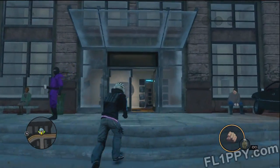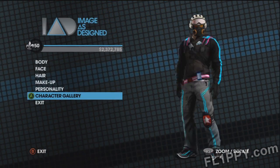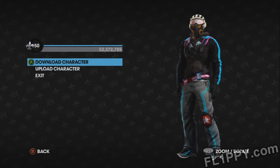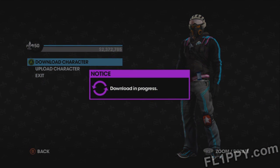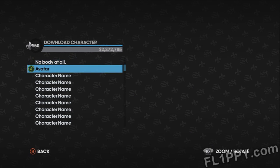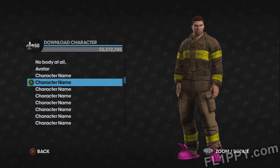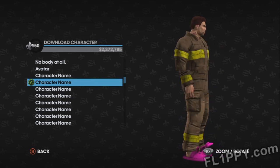Now once you're in Saints Row 3, go to any clothing store or plastic surgeon and access your character gallery. All you have to do now is go to download character, and it's going to bring up a list of all the characters you've added from the Inauguration Station. And there it is — the fabled firefighter suit that was cut from Saints Row 3 is now ours.